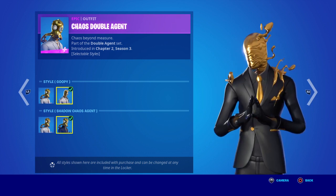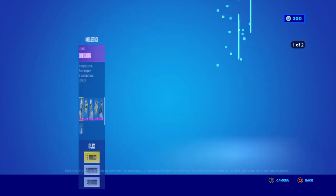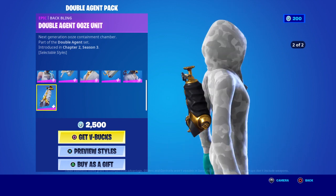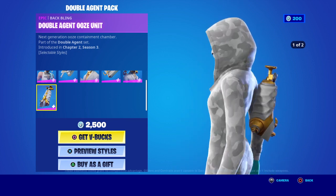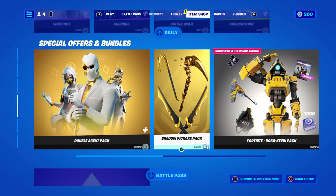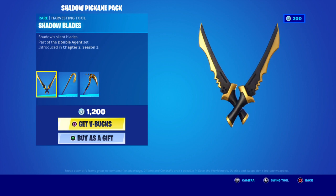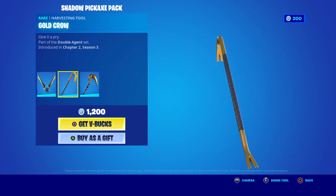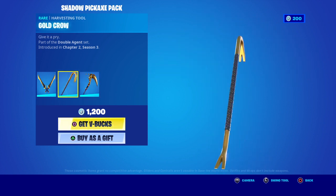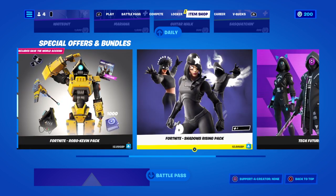You can just combine them both. That'll probably be alright as it is — so it's Chaos Double Agent, that one. Then you've got the little tiny bat bling there. Not too bad. Then you've got the shadow pickaxe — it's 1,200 — and that pack is 2,500. These are okay. Then you get the crowbar, and then you get the harvesting tool. These are all harvesting tools for 1,200. Robo Carry's still in — these are still in.